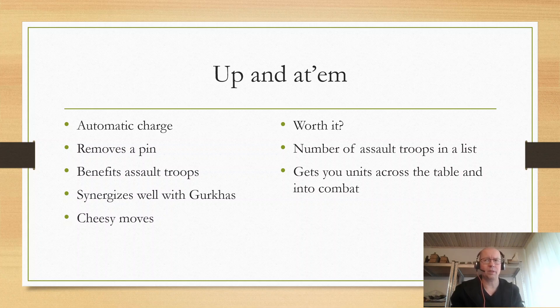Up and Atom means that you basically automatically pass all your charges — it counts as if you rolled whatever you needed to make the charge — which also means that you remove a pin, which most people forget about. It's in the FAQ somewhere. This might seem like it only benefits assault troops since you have to charge to get the benefit, but it synergizes really well with the fact that the Brits have access to some of the best close combat troops in the game: Gurkhas, SAS, and Maoris.